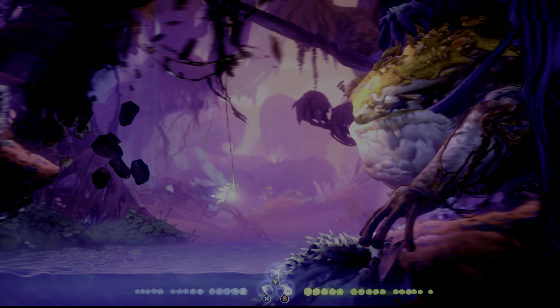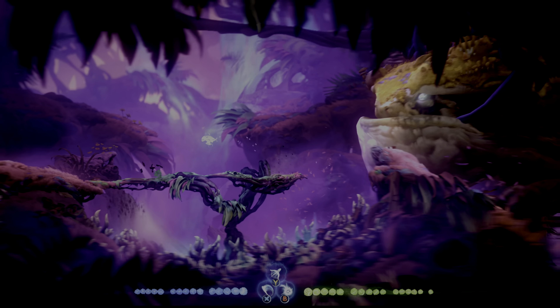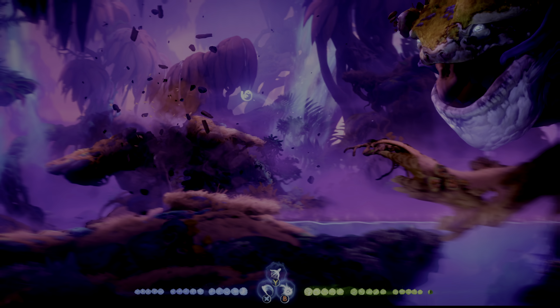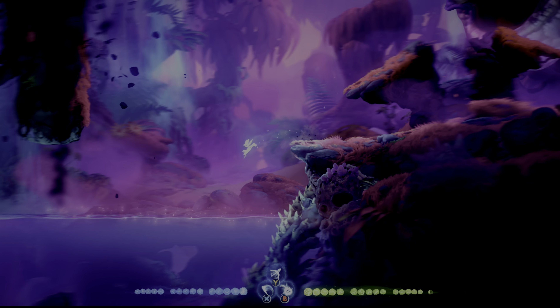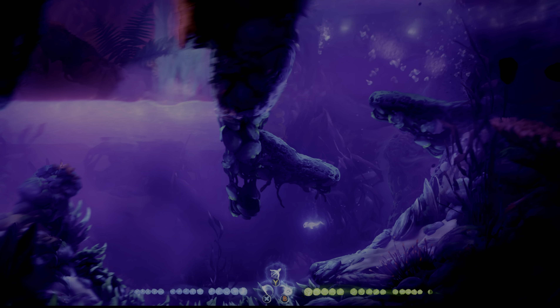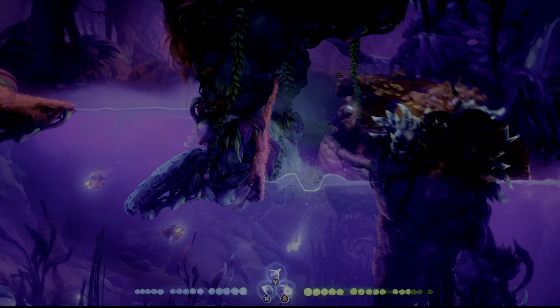The escape sequence is relatively easy. You want to bash off of this bulb here right after the branch gets broken. I recommend not standing on these bridges at all — you're just going to take damage from the arms that are reaching out. Just keep skipping along, dash very quickly under that falling pillar, dash through these pools so you don't get caught up too much, and then just dash off these walls.